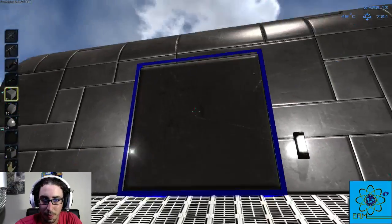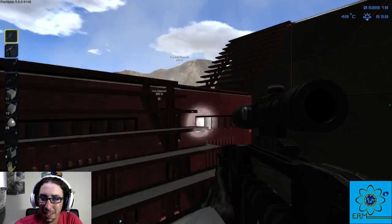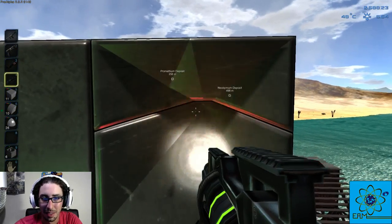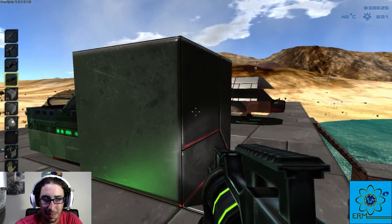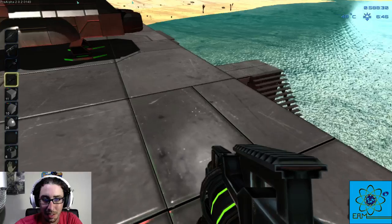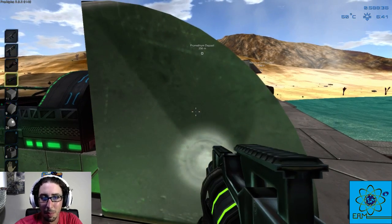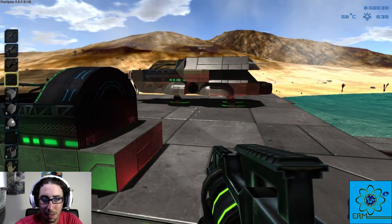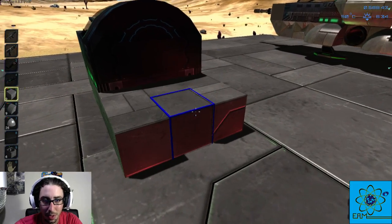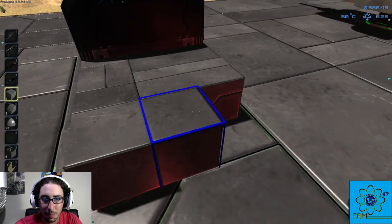I placed a brick into the building somehow, which created a weird space. Let's get rid of those. Maybe building on the rooftop wasn't the best idea. Let's try this again — we've got to make sure we're in the right spot otherwise it's going to try to build into the roof.